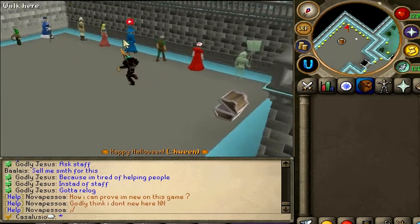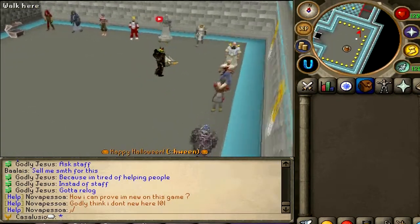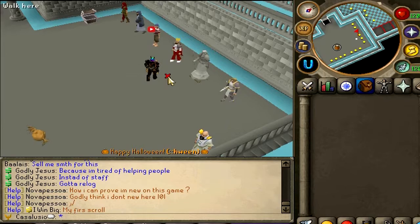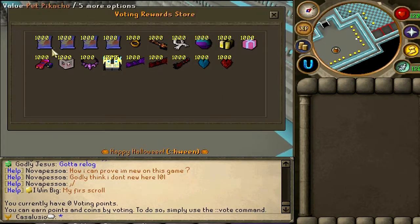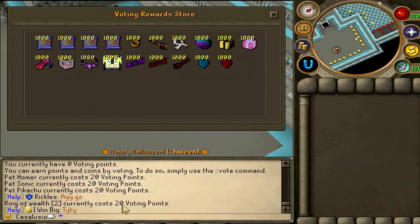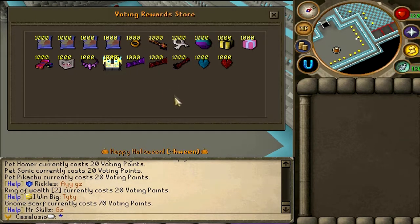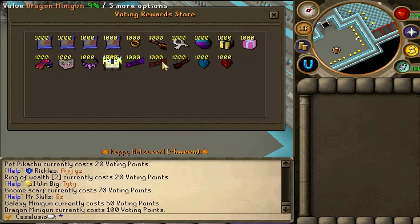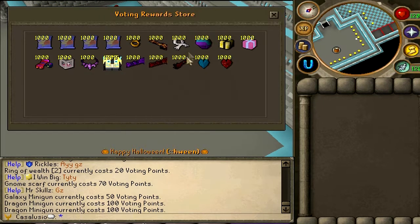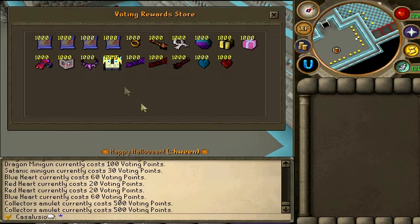There's a shop store for beginner players with a bunch of shops — I'm pretty sure you'll be able to buy a bunch of stuff from here. Let's check out Vote Rewards — it's always interesting to see what you can get from voting. Some cool pets, Ring of Elf 2 for 20 voting points, Gnome Scarf for 70 voting points, some miniguns: Galaxy Minigun and Dragon Minigun for 100 voting points, Satanic Minigun for 30 voting points.